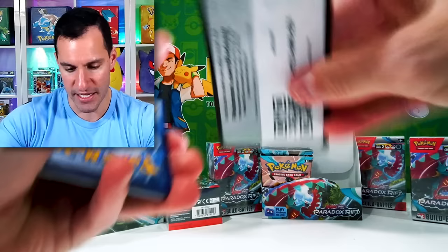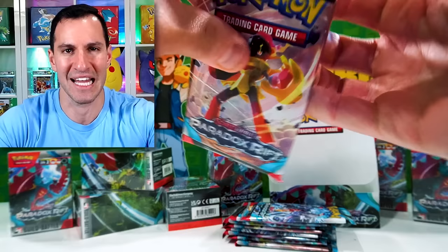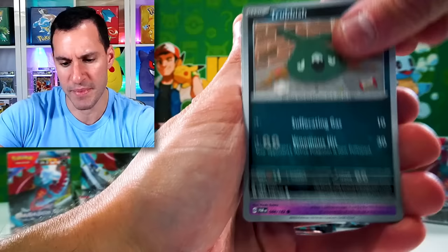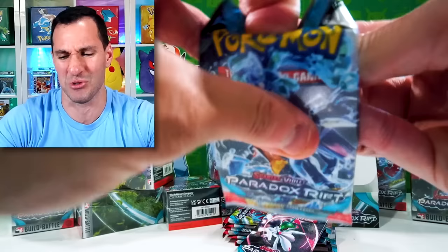Those are for the online Pokemon TCG game if anybody actually plays that. Nimble, Chanpao — that is a Holo. You are guaranteed Holos in every single pack, whether you like that or not. I personally don't care for it — it should be special when you get a really nice card. Technical Machines, lots of them. Volcanion, Kingdra, and a Tessarena — very off-centered. So that's our first big full art pull of the second half of the box.